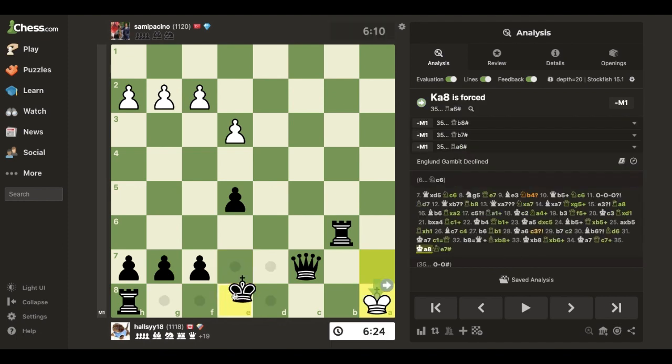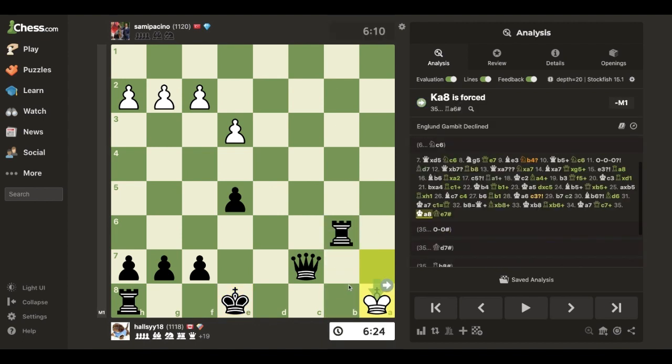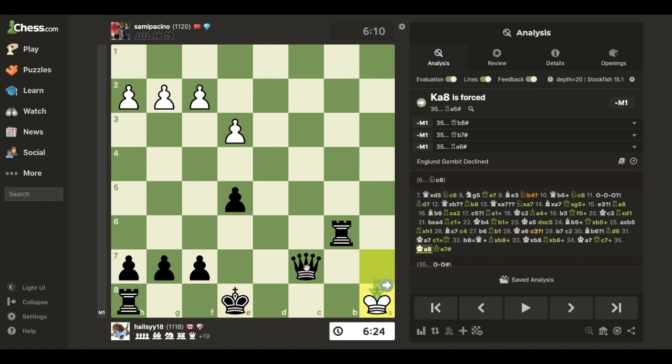I could have gone here, I had multiple different checkmates. How many mates did I have? One, two, three, four, five, six - I think I had six. Wait, oh my - that's seven! Seven checkmates available!